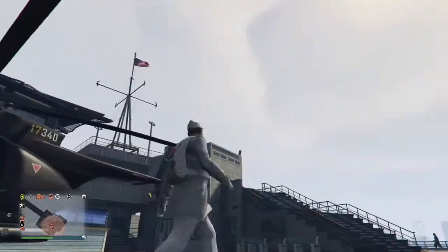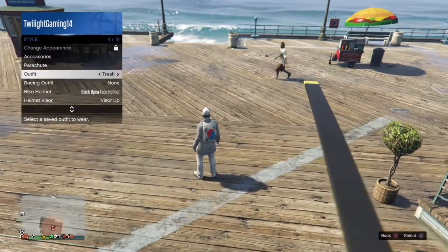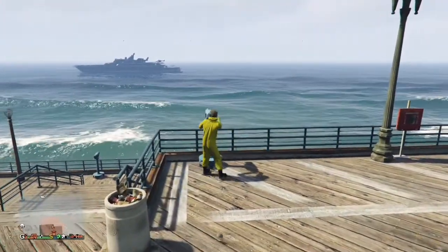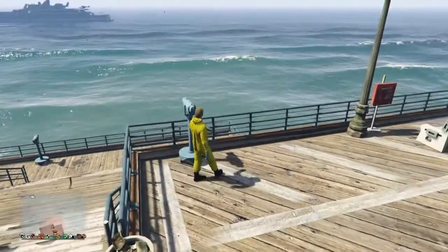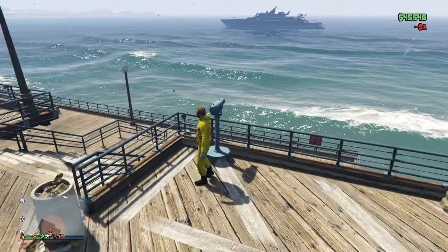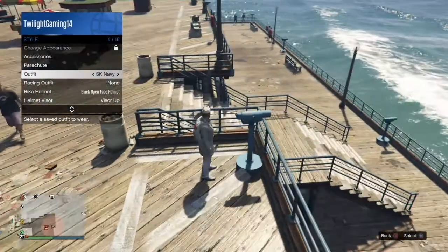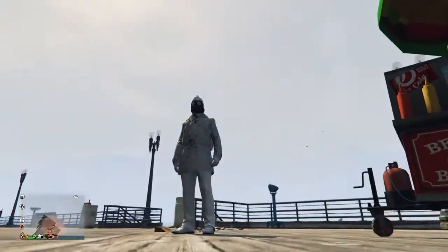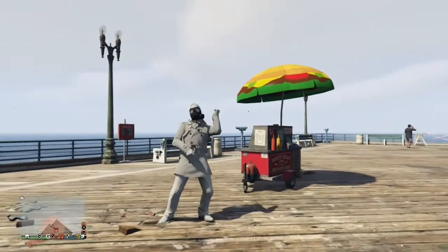Once you've saved the outfit, come to this spot at Del Perro Pier, like you see here where I am, and then switch your outfit to the one we saved with the mask on. Now you're going to need to do the merge mask glitch. You simply run-sprint into the telescope; when you hit the telescope, hold the interaction button down — the second you see that alert pop up, click it and start holding the interaction. Then go to Styles and switch to the outfit you saved without the mask, then walk away from the telescope and your mask will be merged.